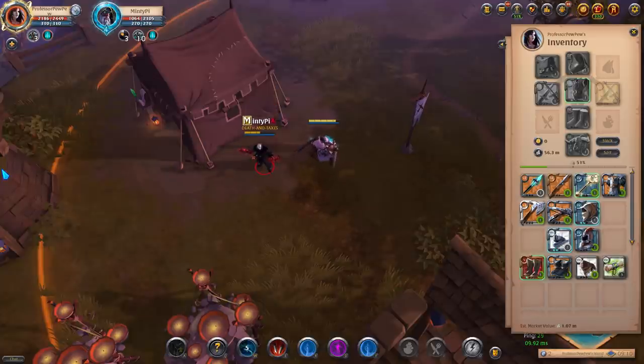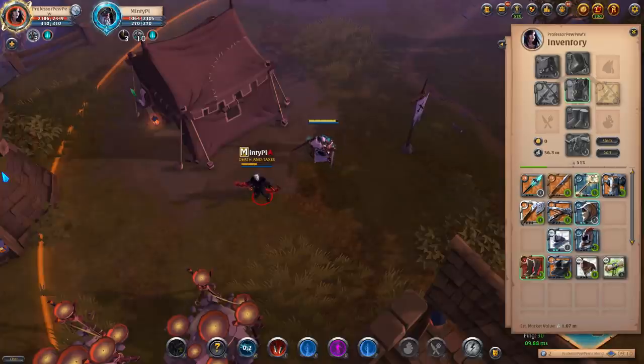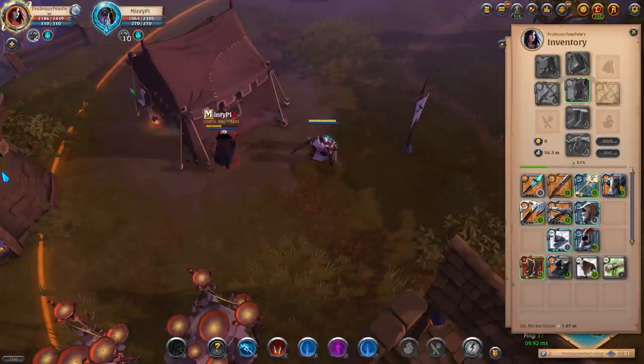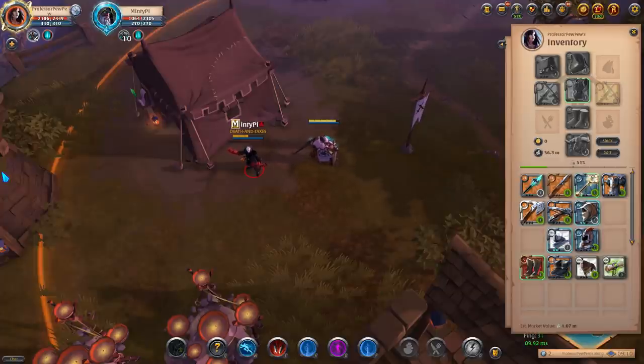Of course, you don't want to outplay yourself by firing that W backwards every time. What I recommend is: the first time you engage a dagger player, if they keep dodging your W, use your demon boot or whatever boot to get a reset. Then on the second engage, you do this trick. Because if they dodged it the first time, you know they're looking for it — so the second time, you might catch them with this.